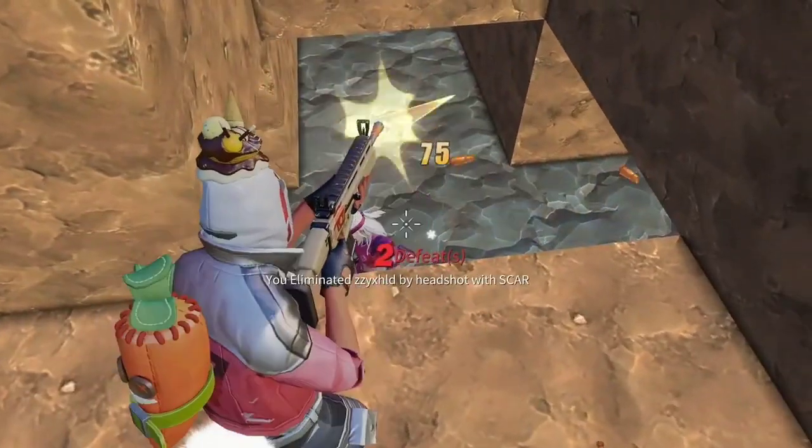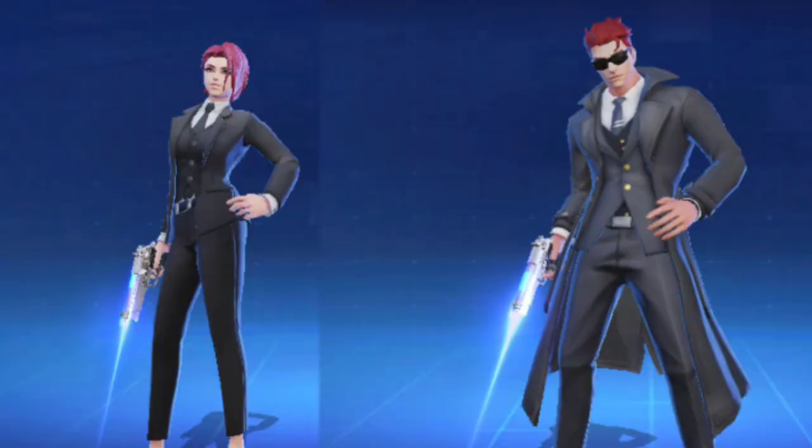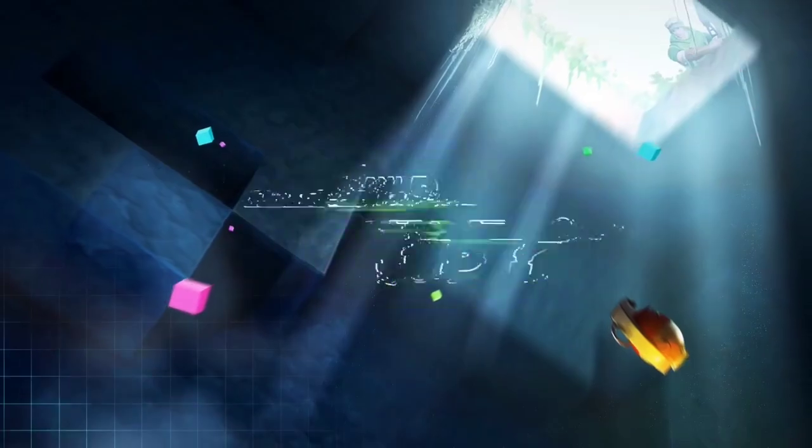Now here are the skins that actually have a really big chance of coming into the Flex Pass. This is like a male and female agent skin — they look a little detective-like, but they could also just be something like a secret agent. It kind of looks like that.